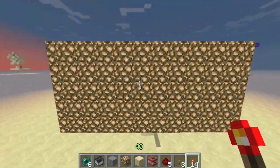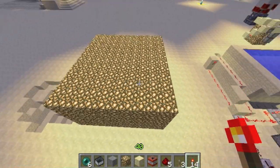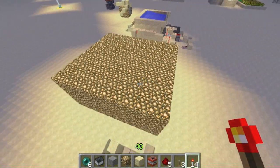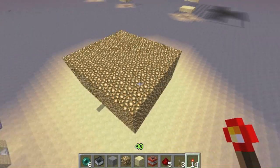The fourth and final design, however, is probably the best. It is cheap, requires no redstone or glowstone, and is easy to understand. However, it does come at the cost of enderpearls.